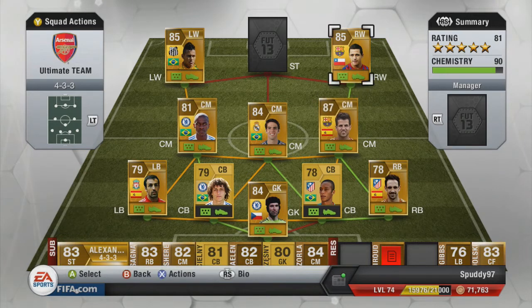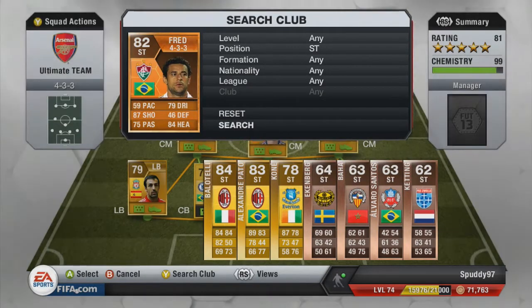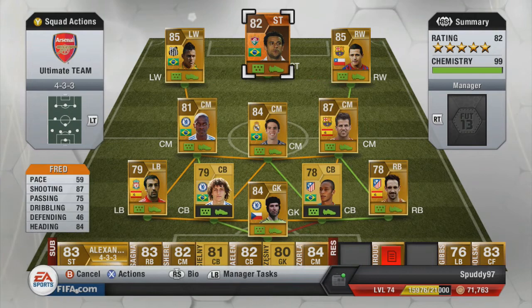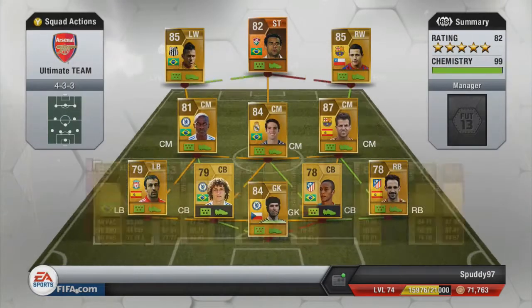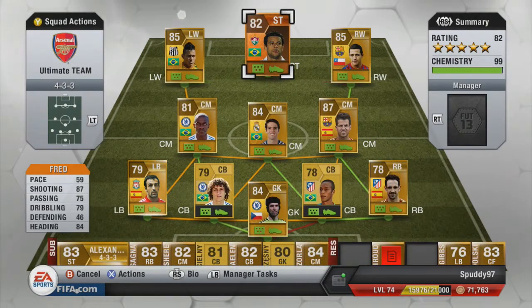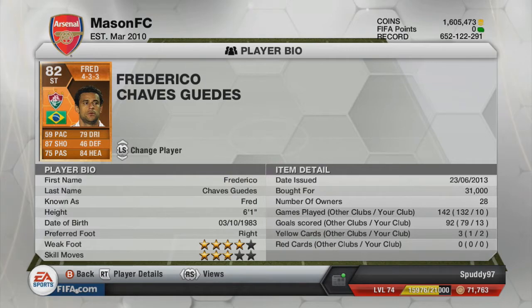For the striker we have a very unusual choice — Man of the Match Fred, which is the orange card. He's got three star skills and four star weak foot. He has 59 pace so he's really slow for a striker, but you have Neymar and Sanchez on the wings to help with that. He is 87 shooting — outstanding — 75 passing, 79 dribbling and 84 heading, which seems even higher in game. He has scored 13 goals in 10 games for me.